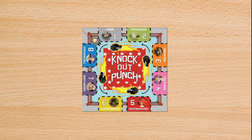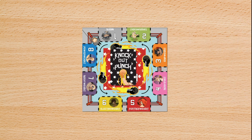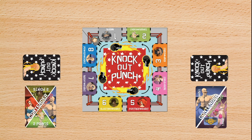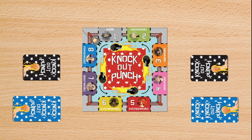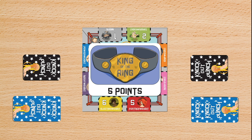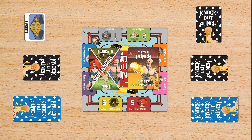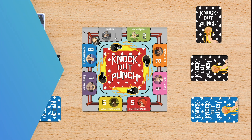Ready to play? Place the game board in the center of the players. Shuffle the deck, first removing all contender showdown, throw punch, and crowd cards. Then deal four cards to each player. After this, deal each player one contender showdown for their hand, and two crowd cards to be placed face down in front of them. The player that received the contender showdown with the king symbol takes the king of the ring token. Once all cards are dealt, shuffle the remaining contender showdown and throw punch cards into the draw deck. Play starts to the left of the dealer, going clockwise.